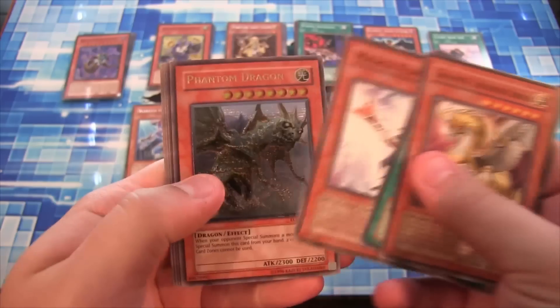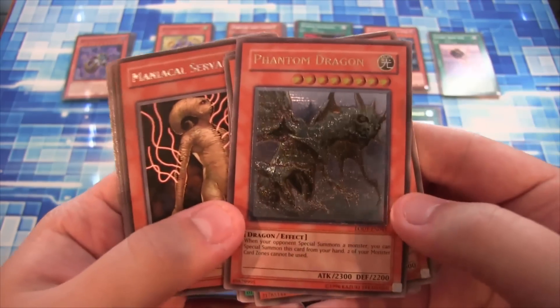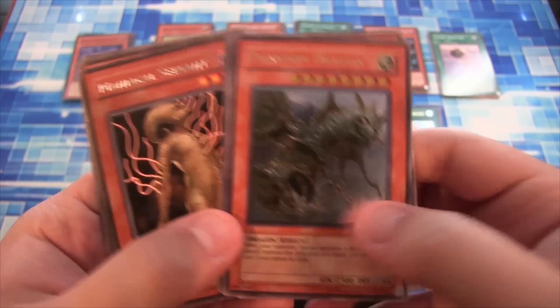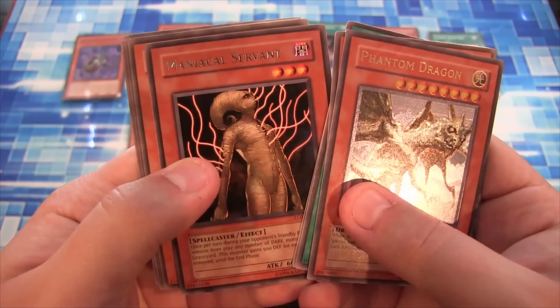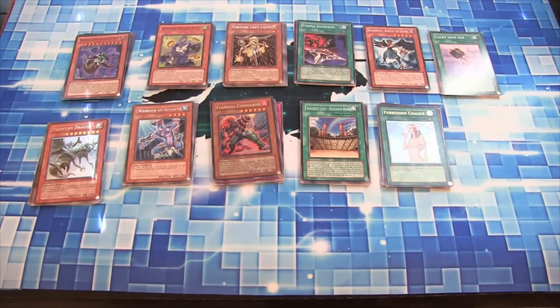Last pack — what do we end with? And we have a Phantom Dragon, Ultimate Rare! That's awesome. That's a really good one to get. I remember whenever people were using this card. And we also have a Maniacal Servant for a Rare. So there we go — eleven packs for the first one, the other ones will have ten packs each. It looks like we did very well on this: we got two Ultimates, an Ultra, and two Supers. Really good start for the random pack opening.